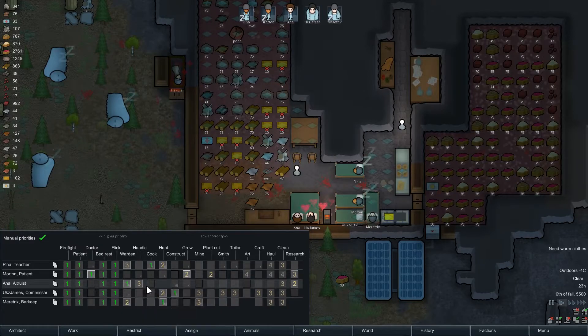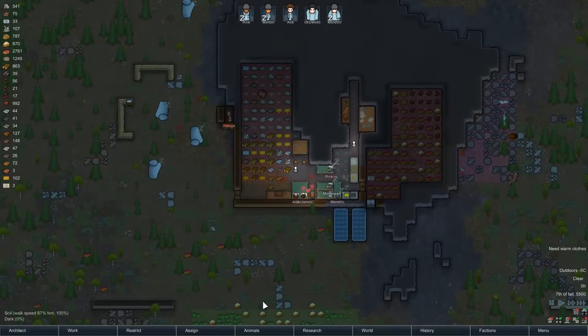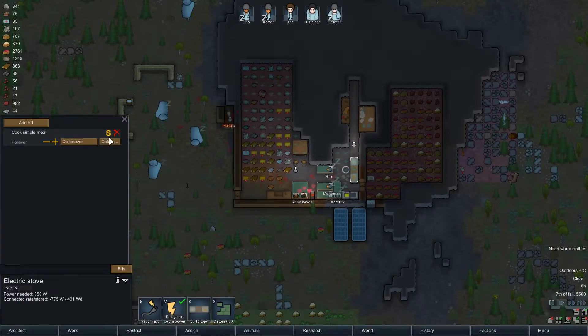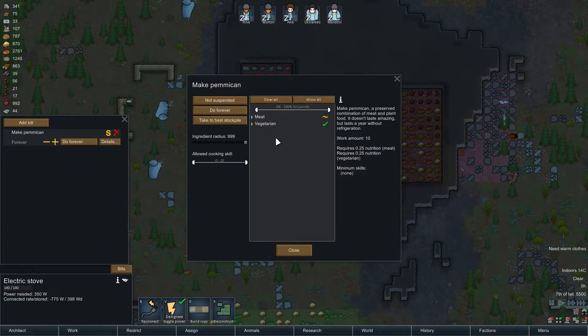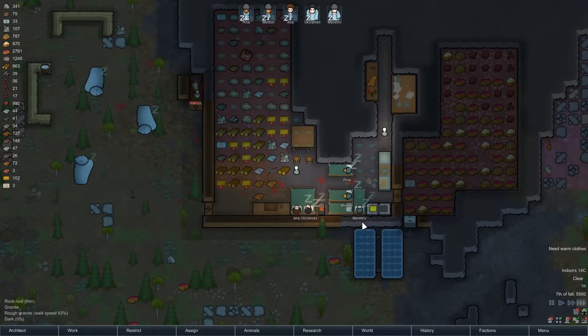Since you're not really required to research anymore, we're going to improve handling to a two. I'll have you clean, haul, and then research. There's no real pressure here. We're going to make pemmican forever. Now we're actually going to stock up on food that cannot spoil for a long time — which is pretty great!